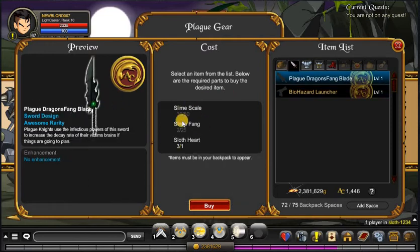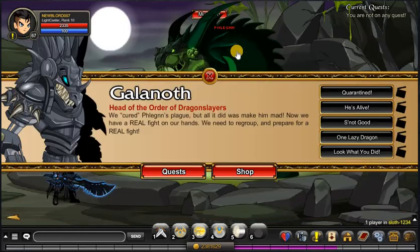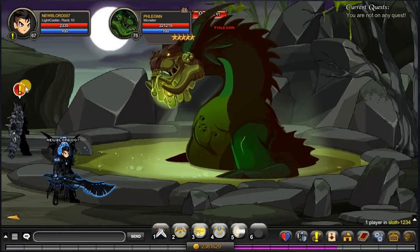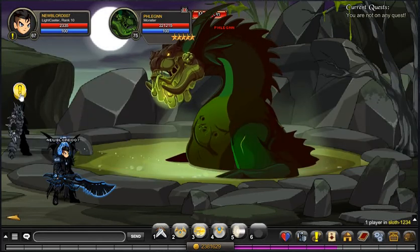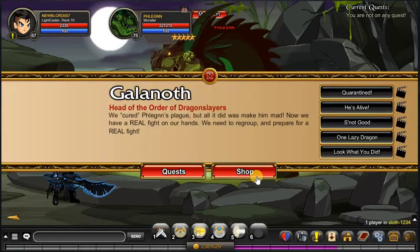There's a bunch of different items. All of these require slime skills, fangs, and hearts — especially the Plague Night, which takes a very long time. All of these items drop from flagging. As you can see, the boss has 200,000 health, so I definitely recommend you come with a group to fight it. The drops also have a pretty low chance of actually dropping for you.